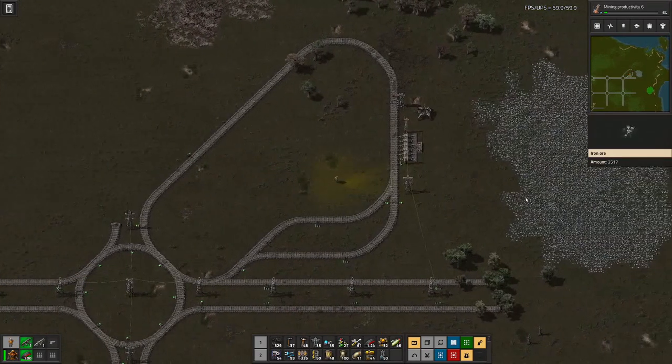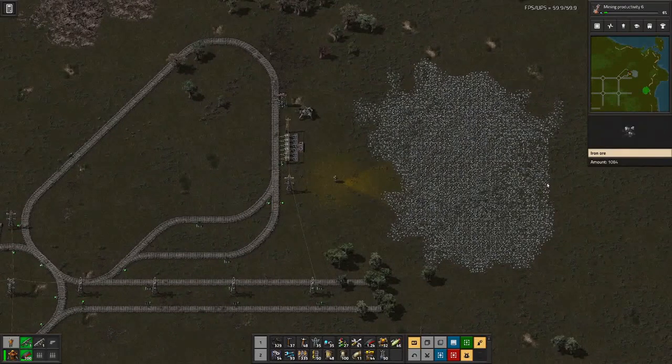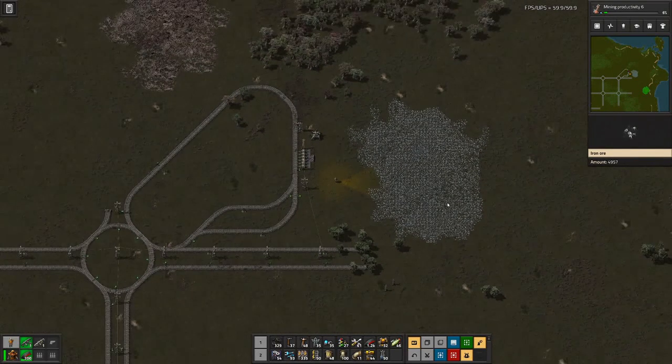So, looking at the science — I will add an iron ore patch here and then we are done with this episode. Goodbye until next time.